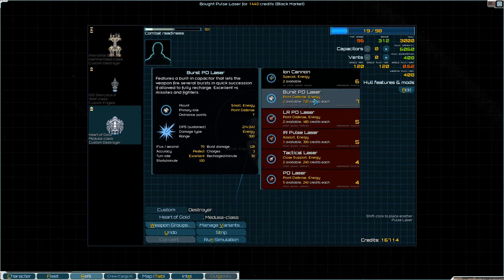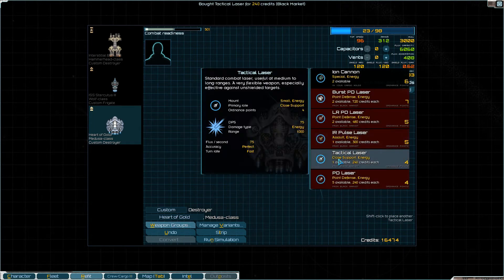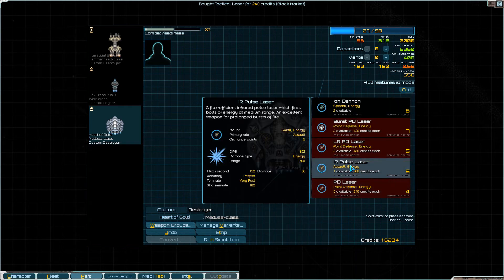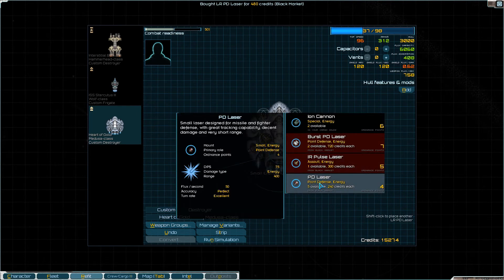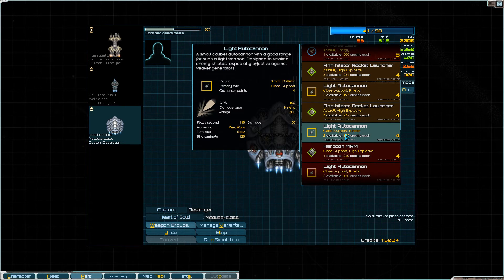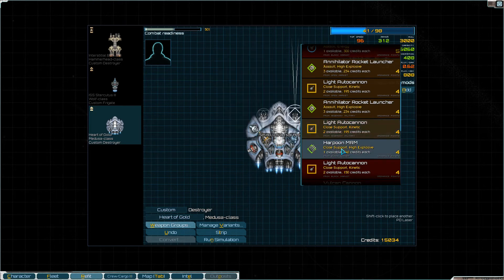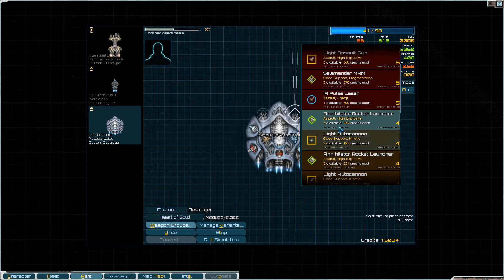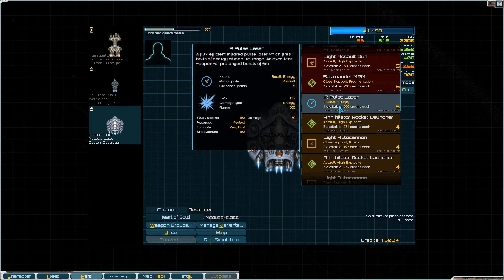These can be attack lasers — long range, long range, this one short range — and then these two can be something that doesn't give a lot of flux. I only got one harpoon available; I could go for more annihilators. Ions are nice when you got their shields down or when you're fighting ships with no shields, but I don't know.